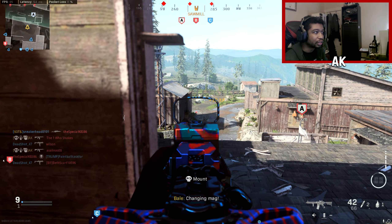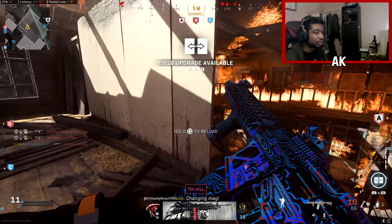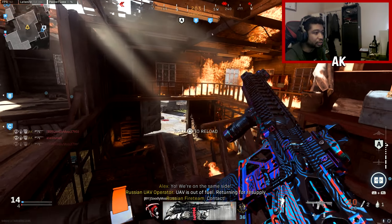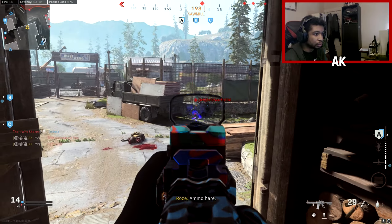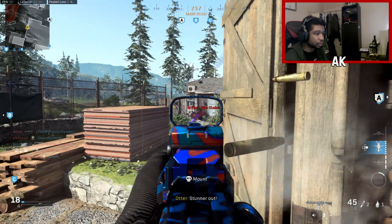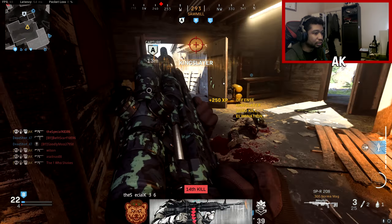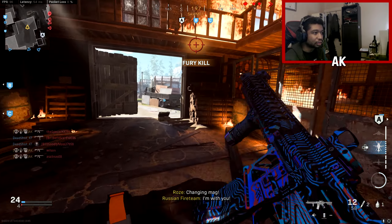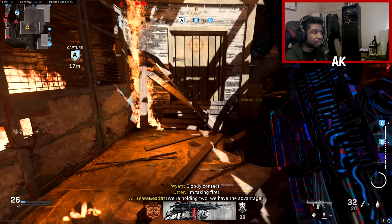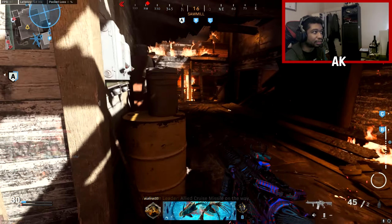I honestly didn't know you could go up there — being straight up. Got another kill. That's a pretty good spot. Let's play for this VSAT. Got the VSAT. Got him. Looking pretty fresh right now. I picked that weapon up by mistake. Alright, we got these streaks now. We're in a really bad spot right now and I don't like it at all.